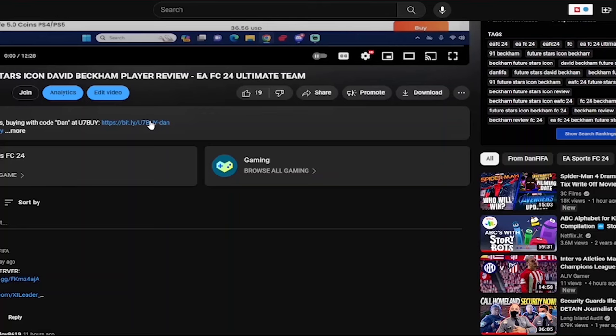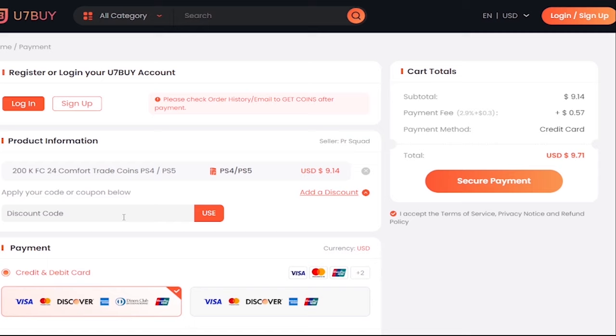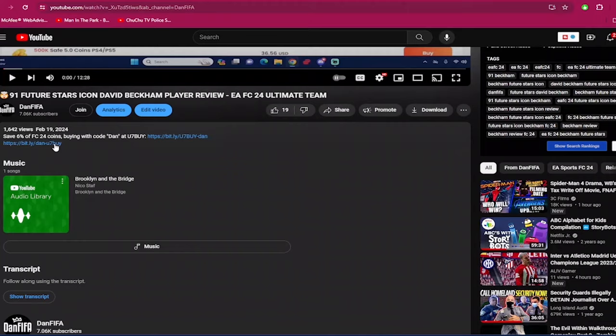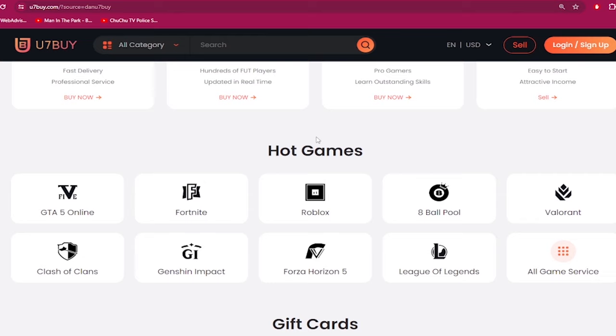If you need to make your Ultimate Team stronger, go to u7buy.com and buy yourself some cheap and reliable FC24 coins. Once you head over to u7buy.com, make sure to use my discount code 'dan' to get six percent off your next purchase. Apart from FC coins, u7buy.com also provides game services like mobile games, gift cards, game keys, etc. Click my link in the description and enjoy the cheapest prices.